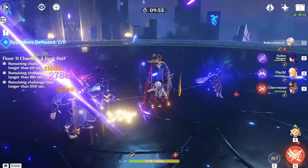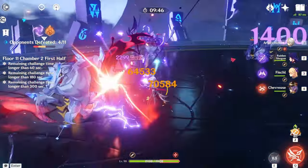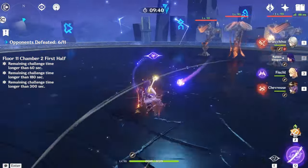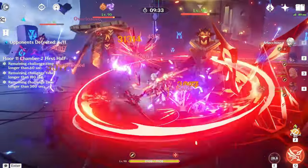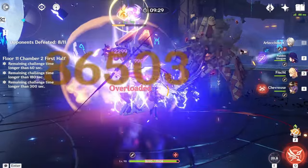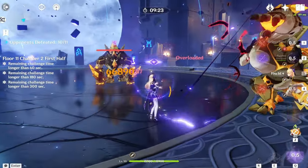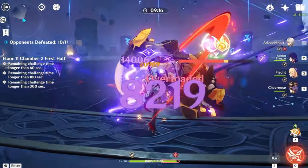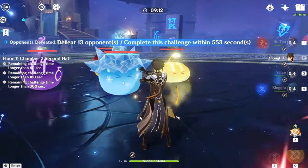Chamber 2 first half is just a bunch of random enemies — you get Vishaps, Samurai, a bunch of random enemies. Just bring your best teams and you should be fine. Same thing with the second half — it's literally random. You've got Samurai, Vishaps, Robots, Geo Vishaps, and then the other Vishaps from Enkanomiya. It's a really weird chamber, but all of these aren't really susceptible to anything specific, so any elemental damage works.